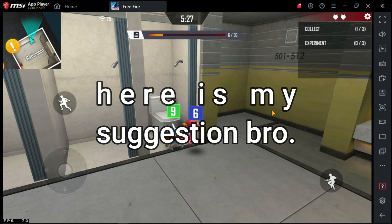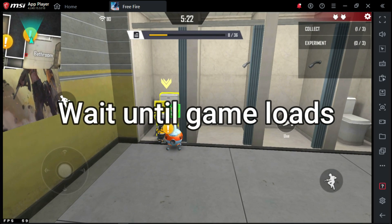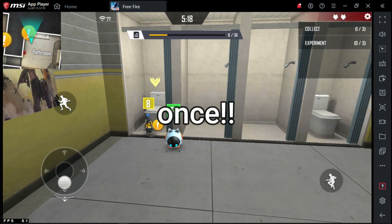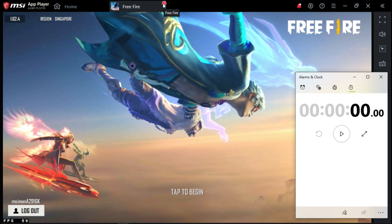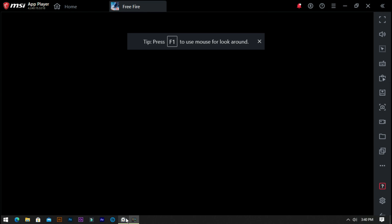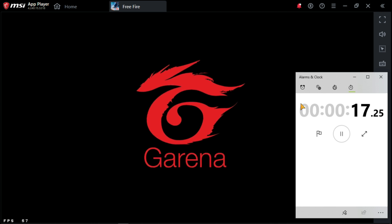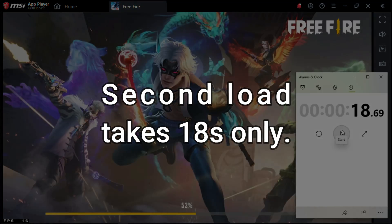Here are my suggestions. Number 1: Wait until Free Fire loads. Why can't you wait 5 minutes? This longer black screen appears only once. Here is the proof — after the long black screen, I closed the game and reopened it. Now it takes less time because some data is already loaded into your RAM or hard disk. It only takes 18 seconds the second time.